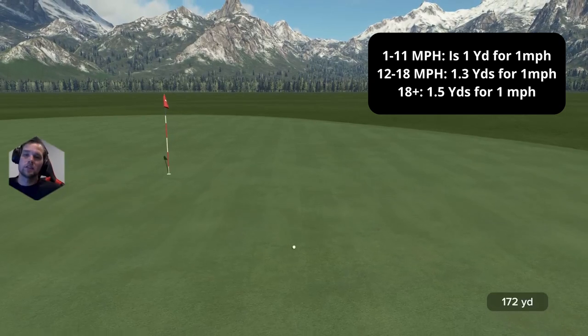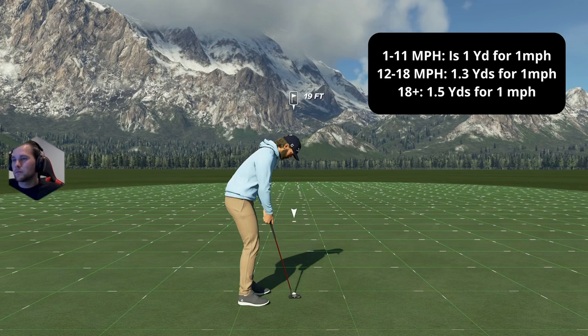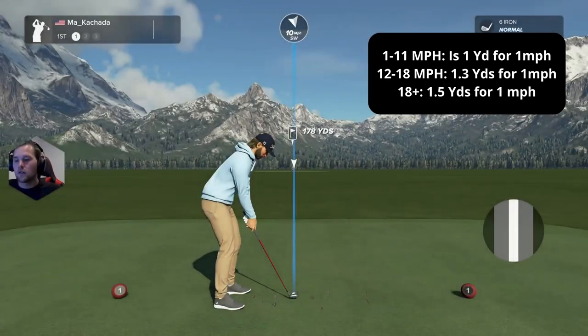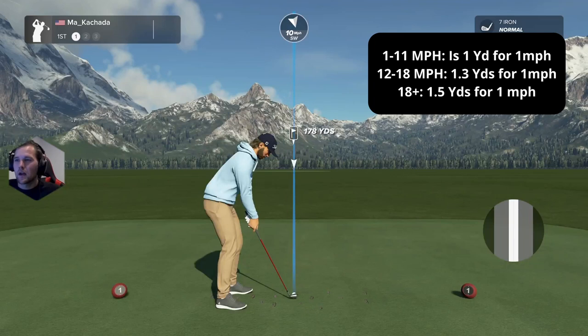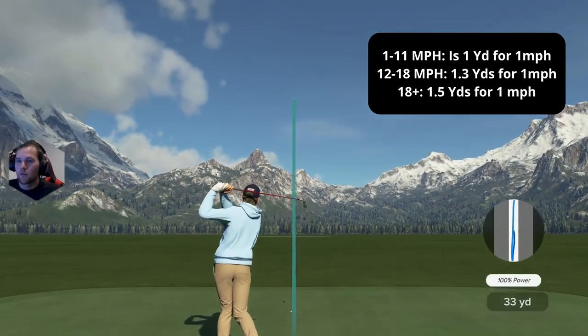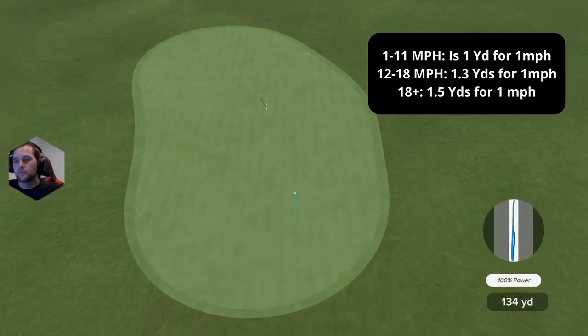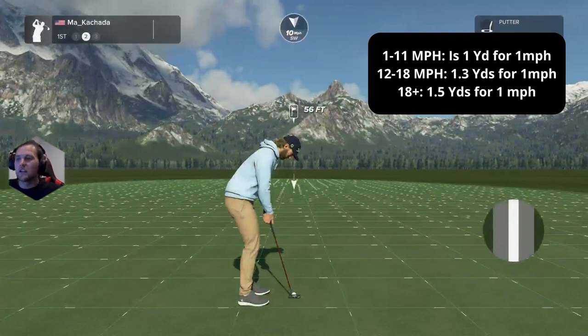It landed 170. I've done hundreds of these tests on and off live stream. No matter what club you're using, anything under 11 miles per hour is one for one. A 170-yard club into a 10 mph headwind should go about 160 yards — it landed 158. The wind can affect it a yard or so, but it's essentially right on.